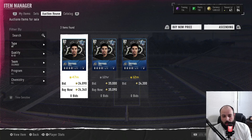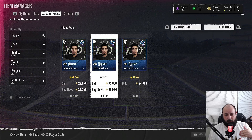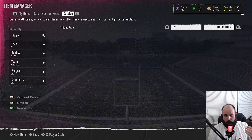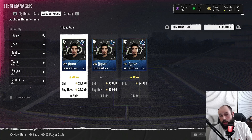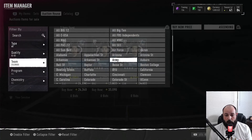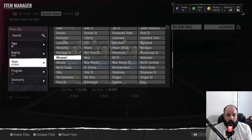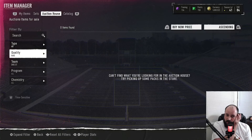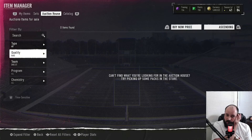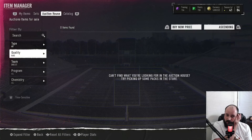Tip number four is flipping cards on the market. If you're new to ultimate team or any game with a market, you can flip cards. Right now I'm looking at 82 to 83 overalls. You don't need a big budget to start — the bigger your budget, the bigger the cards and more profit, but let's filter down to 82-83, wide receivers, and look at Colorado since they're a pretty liked team.